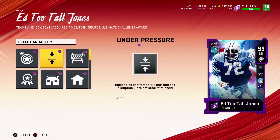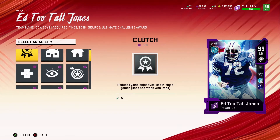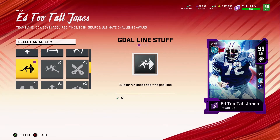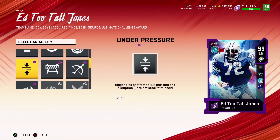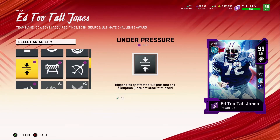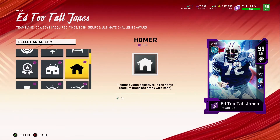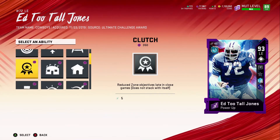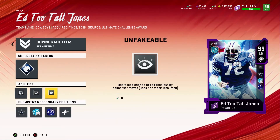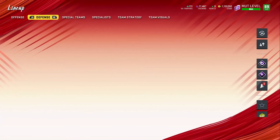Unfakeable — people are saying not to get it, but I don't even know if that made a big difference. Let me see what the other one gets before I make any moves. He's got Secure Tackler, Goal Line Stuff, Quicker Block Sheds near the goal line, and Under Pressure. I'm not sure if I want to get that. We'll go ahead and get Reach Elite and see how that works. Then we'll get Unfakeable — people are saying not to, but I'm gonna get it either way and see how it works.